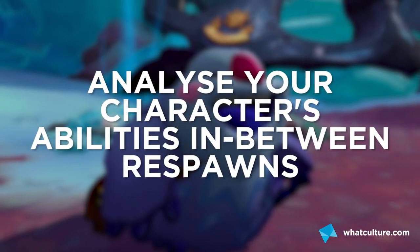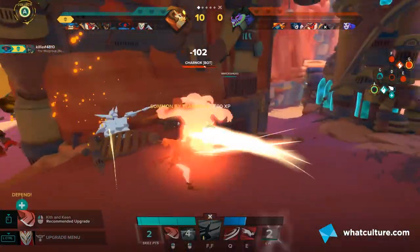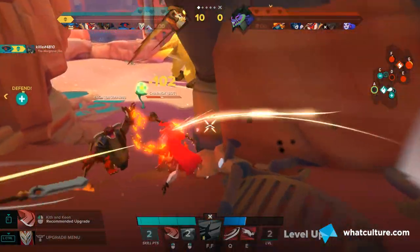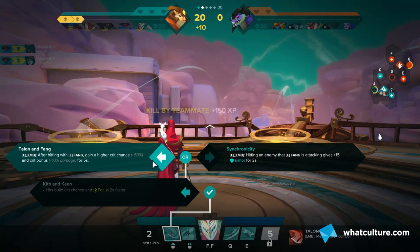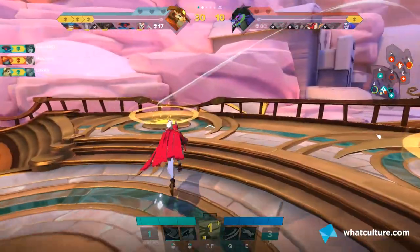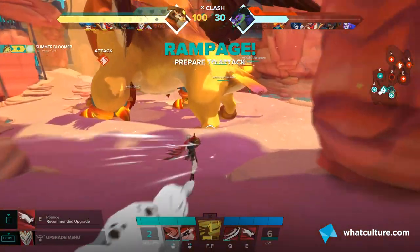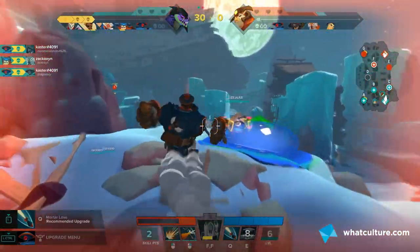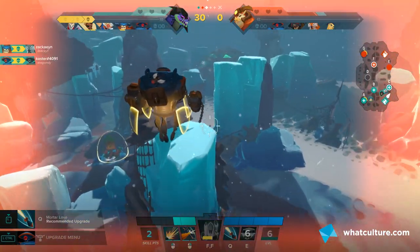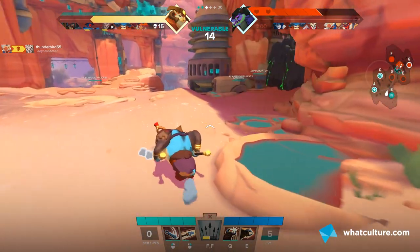Number three: analyze your character's abilities between respawns. Chances are you'll rush into games just flailing and pulling off attacks without really getting a feel for how you're supposed to approach combat. In between respawns, bring up your skill tree and have a look at what you can actually do. Does your character benefit from rushing in? Maybe they have an airborne skill. Maybe they need to hold back and fire from afar. Maybe changing one of your skills benefits a particular play style that you can then work towards.